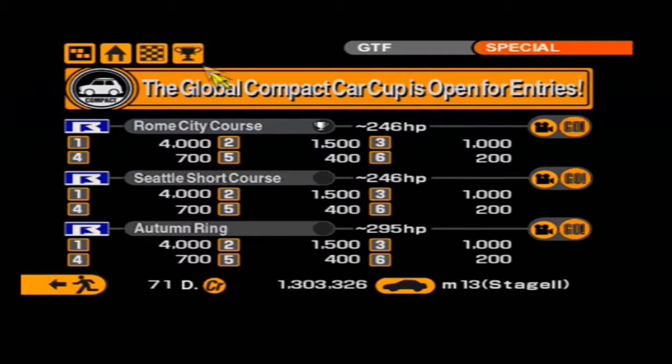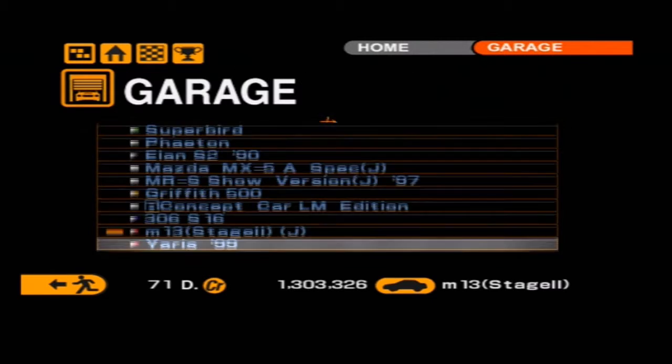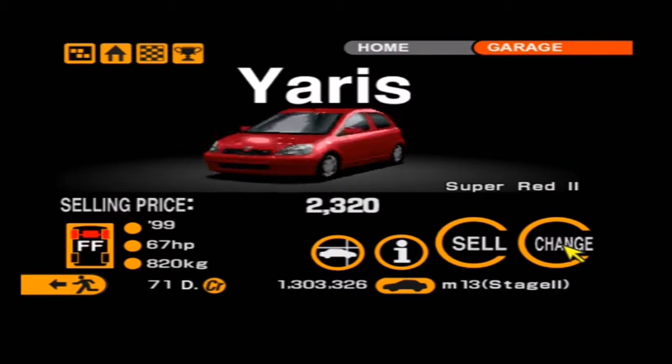We also get a new car - let's find out what it is. Heading over to the garage now to see what we have unlocked. We have got a Yaris - because of course we have. I don't need you and I don't want you in my life, sorry!